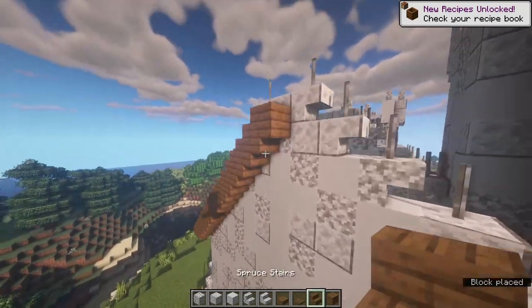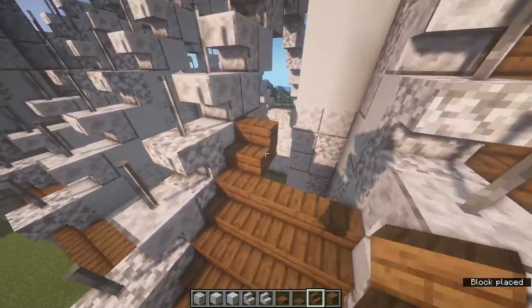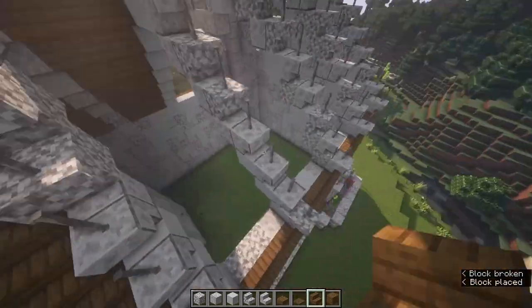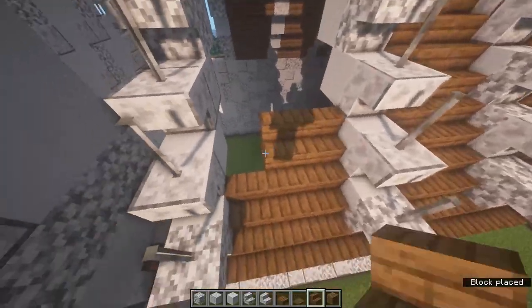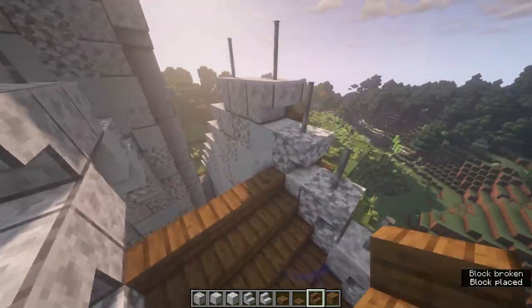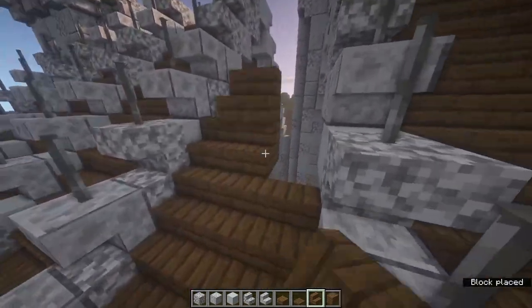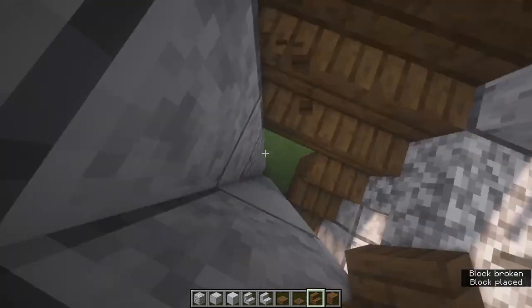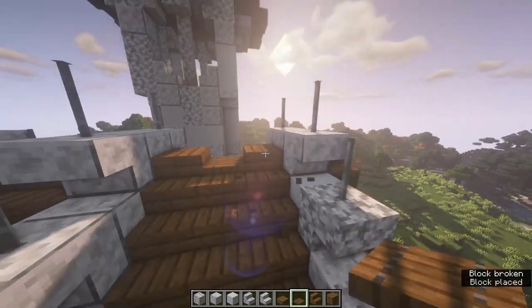On the back part, place a slab on the top. Once you've filled in the whole roof with spruce stairs, come to the top and place a slab on either side and then a trapdoor in the middle, just to add a little bit of curvature there.